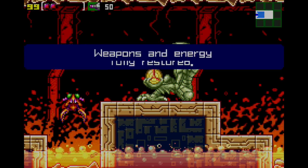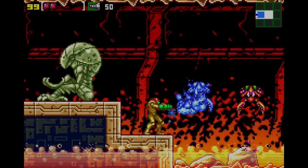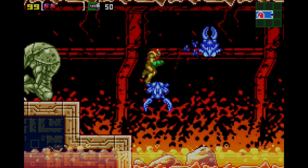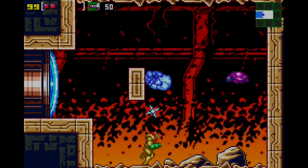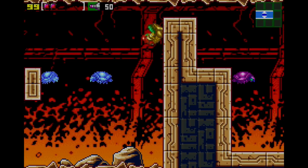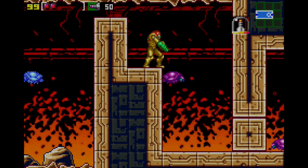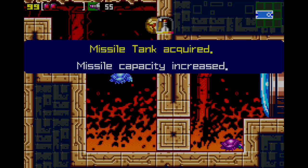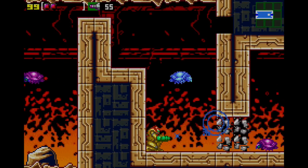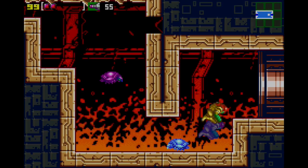Actually, before we do that there's going to be a lot of other stuff we're going to do first, because if we're going to a brand new zone we need to be powerful. I find this part easiest if you just fall-jump up - there is an item right there. Freeze this guy, use him as a platform, pick up the missile tank. Freeze that guy, hop over him, and move on.